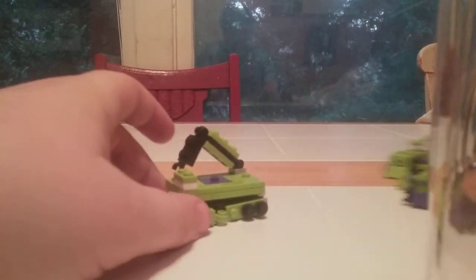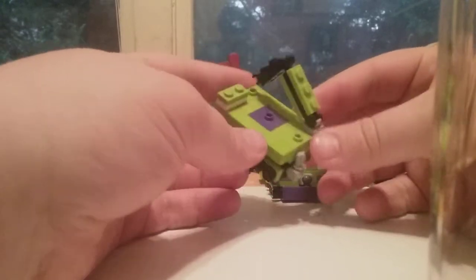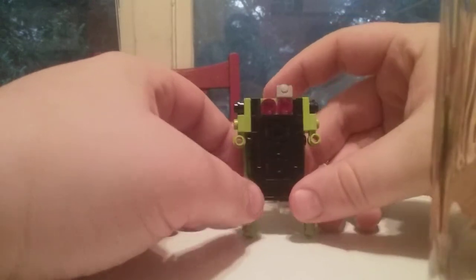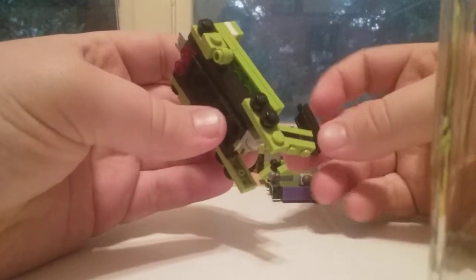So let's go ahead and transform all of these guys into their robot modes, and then I'll show you their combiner parts later on, probably in the next video. To transform these guys it's all very, very simple. This guy is probably one of my favorites. You're going to rotate the wheels around like this, bring this down — this is kind of like a back stand just to help them stand better. Then just bring the arms out like that. There's one robot mode.